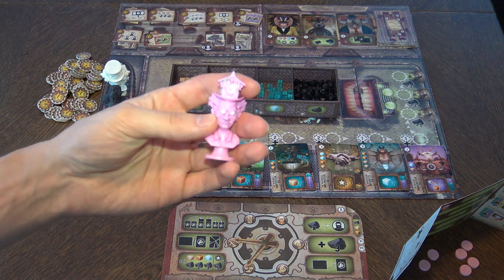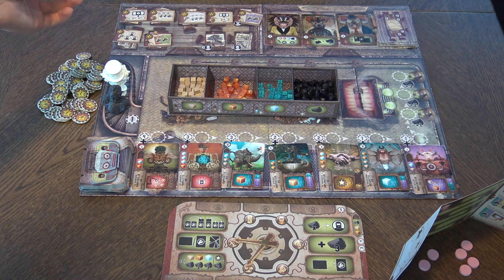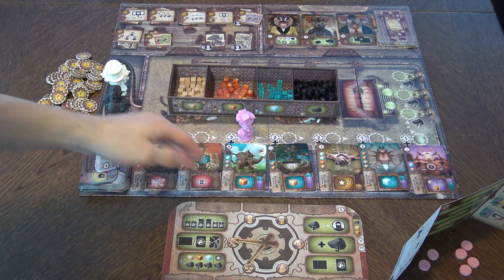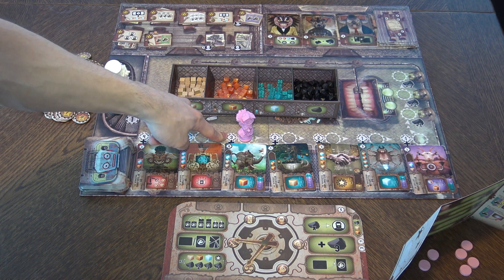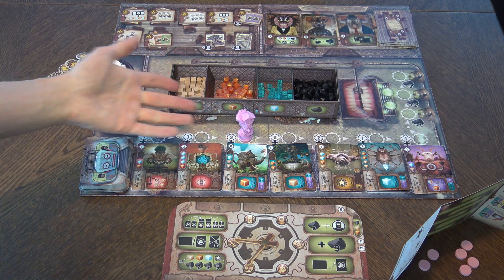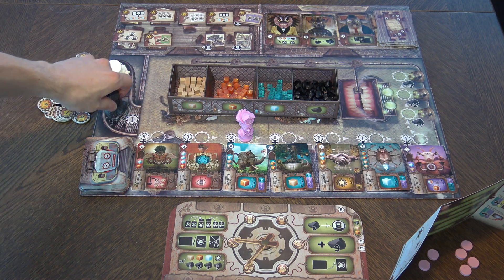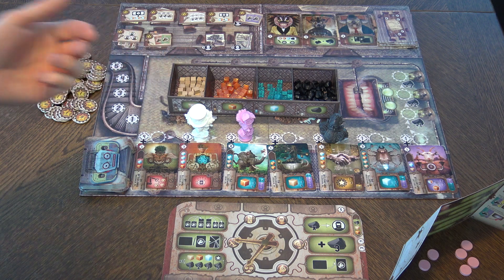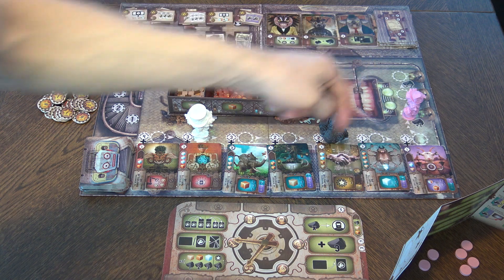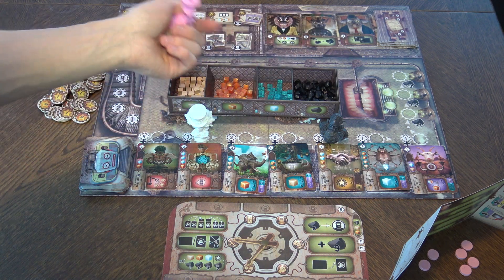These are your figurines — your workers. Whoever is first places them on a spot. If I want a card, I put my figurine there and pay the cost: the number on the spot plus the number on the card. So three plus two is five — I pay five charcoalium to purchase that card. Everyone places their figurines to get certain cards. If you place where there are no cards, you simply receive charcoalium.